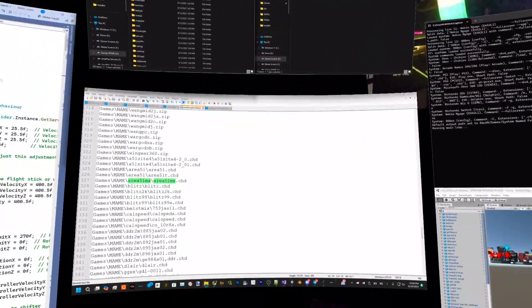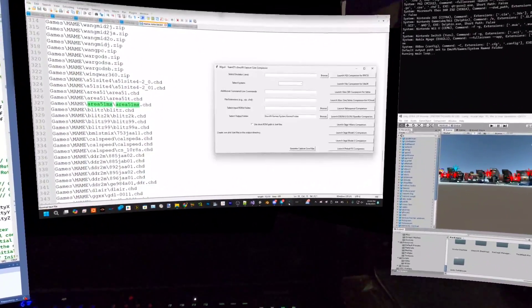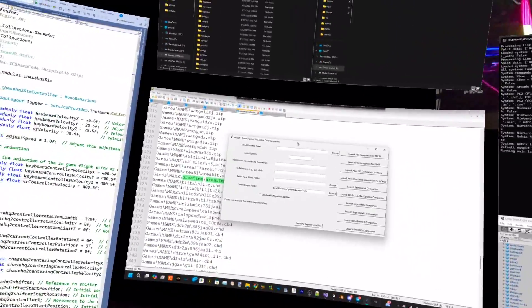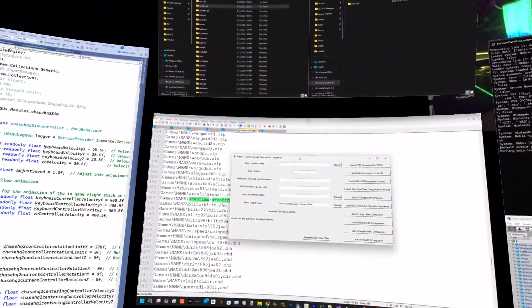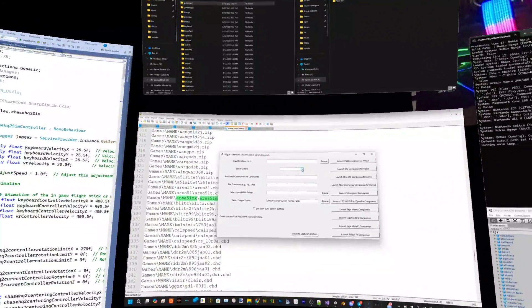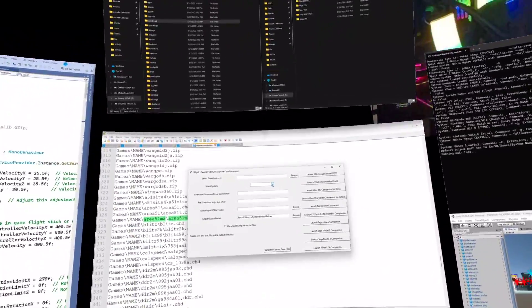Now I'm going to jump over to the Capture Core Companion, which is right here. This is where you create your capture core files. For standard emulators it's just a basic command line with the ROM file — you select it here, and then select where your emulator is located.